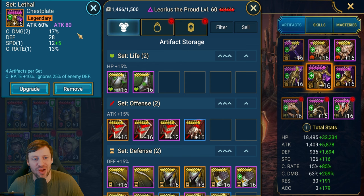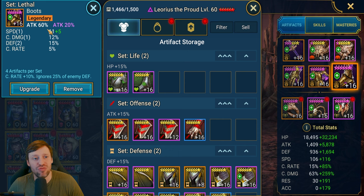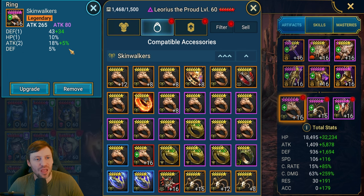This chest piece is actually god tier though — crit damage, speed, and crit rate rolling in all the right places. Really, really nice boots as well: extra 20 attack, speed, and crit damage. If only it hadn't rolled into defense, these boots would be so much better.